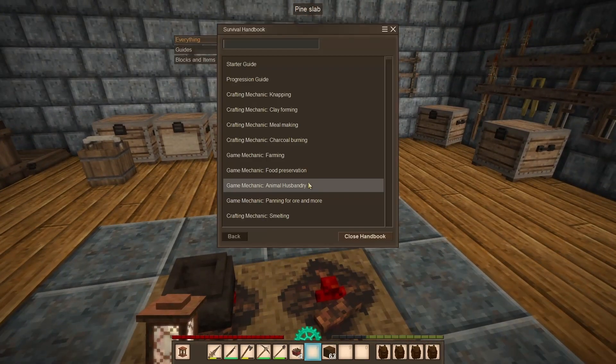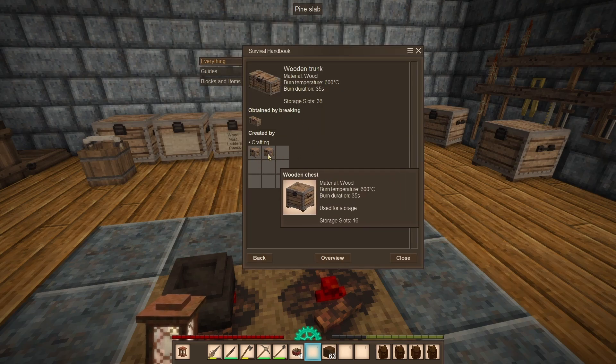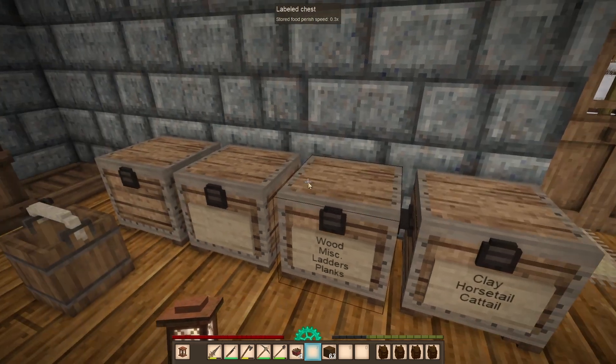They added trunks as well — wooden trunks, which is basically a 2x2 chest. Literally a 2x2 chest. So we can get all that wooden stuff.